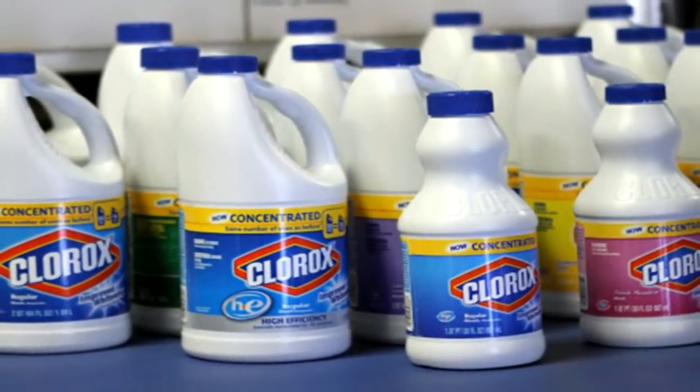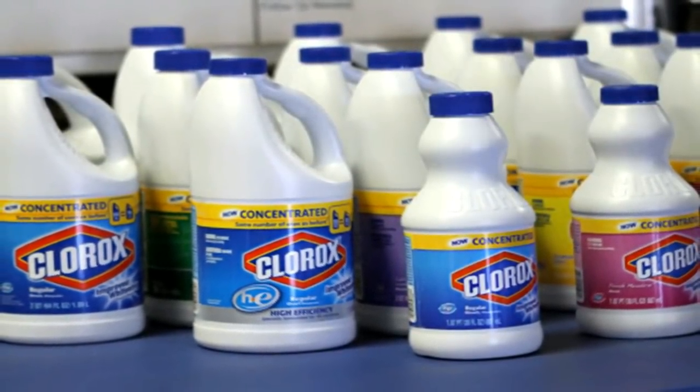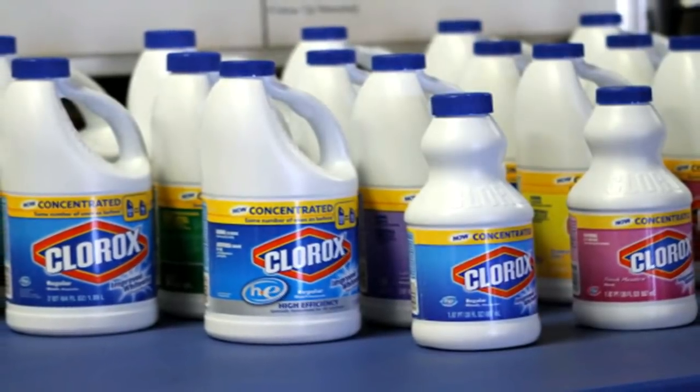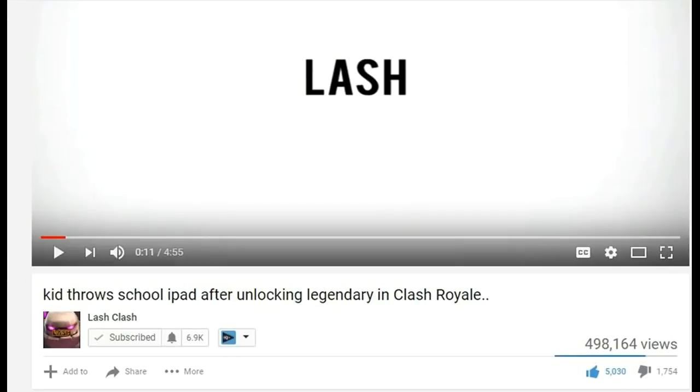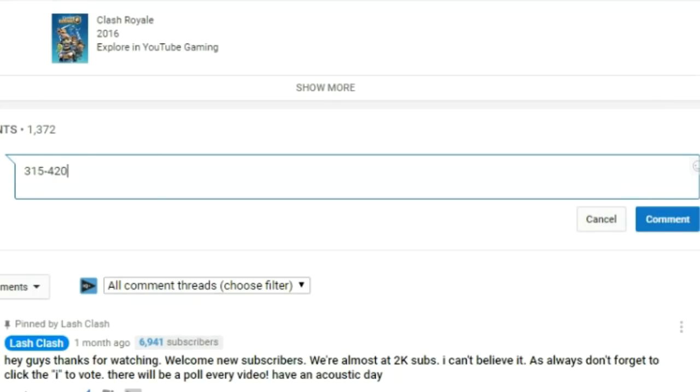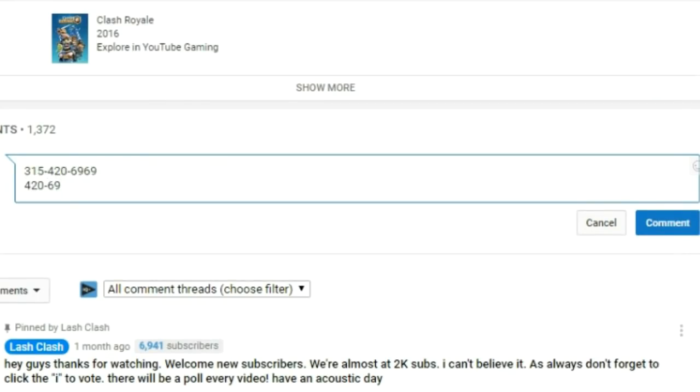I have over 200 bottles of Clorox bleach I am giving away with new winners picked every day. Kool-Aid, Lemon, and Lime flavored. All you have to do to get yourself entered is to leave a like, subscribe, turn notifications on, and most importantly, comment your phone number and social security number with the flavor of bleach you want.